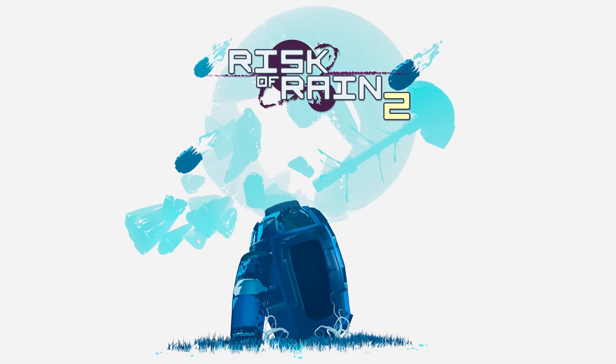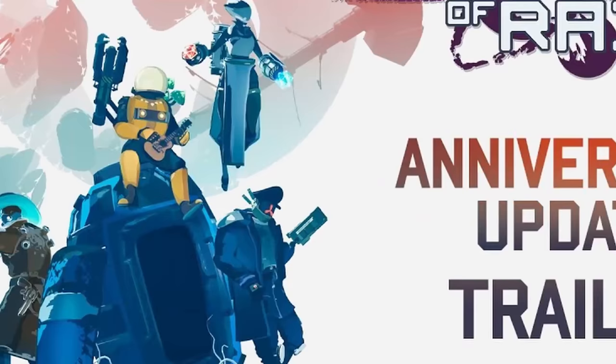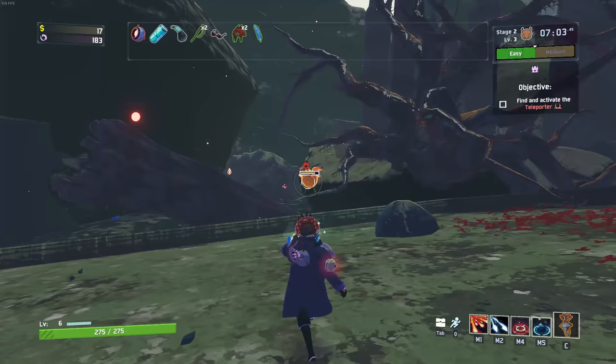Recently, I decided to play Risk of Rain 2 with some friends of mine. During one of our runs, a member of our party decided to go on a huge rant about how hard it was to get Captain's Diablo Strike. At first, I didn't think much of it — until they told me how long they'd been trying. This guy mains Captain. How can you struggle to get an achievement this badly? And then it hit me: you're just as fucking dumb!